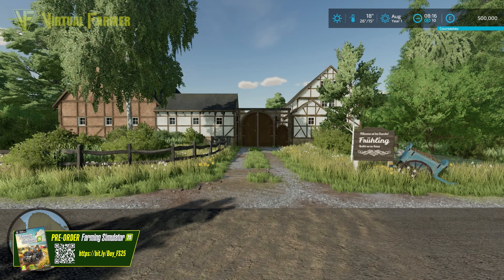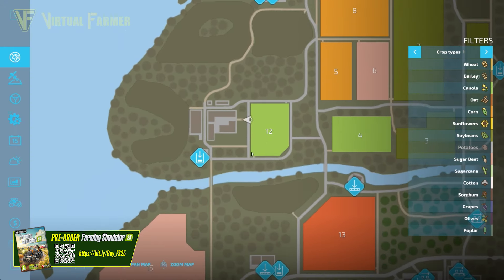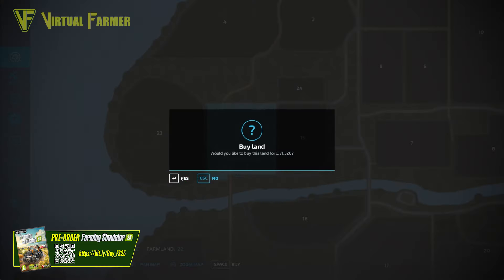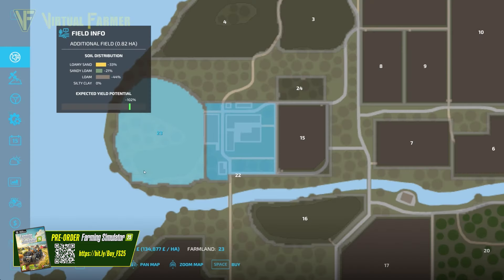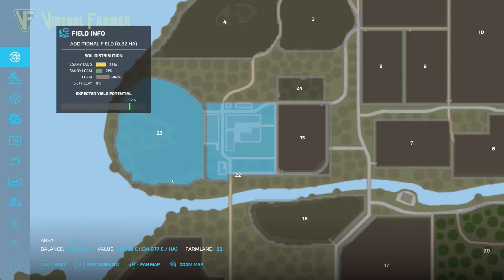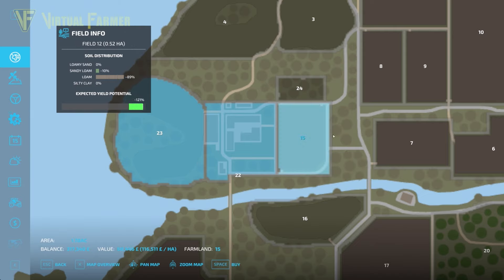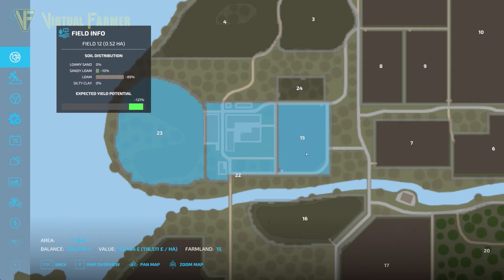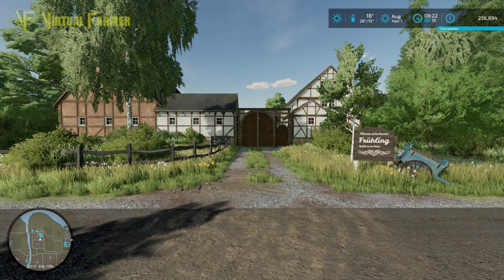Let's grab our farm — it's located over here. My initial land purchases are field 23 for £11,139 and field 15 as well, so we have a nice little starting area we can expand out of without having spent too much money off the get-go. Now we're heading down to the shop to get some equipment.